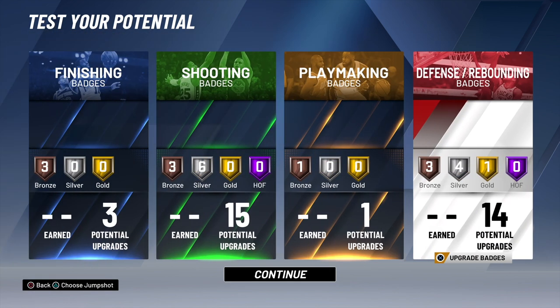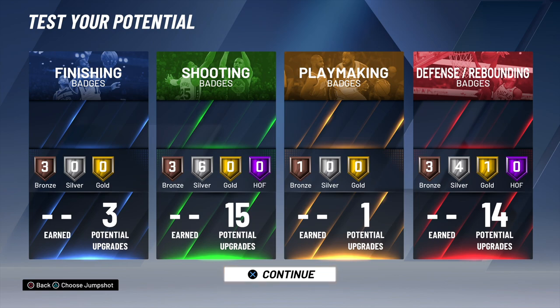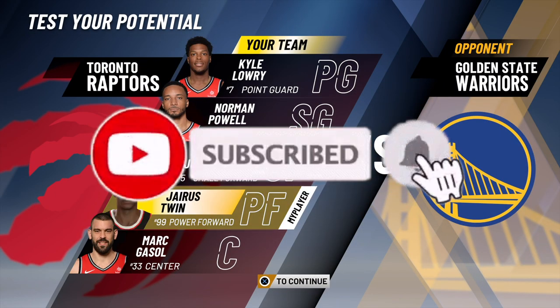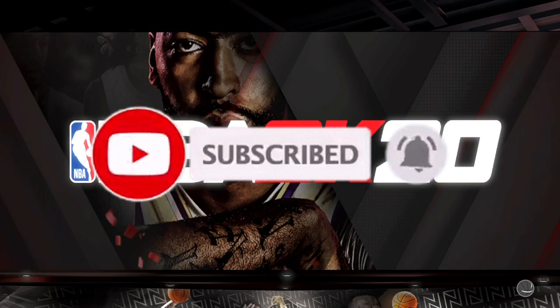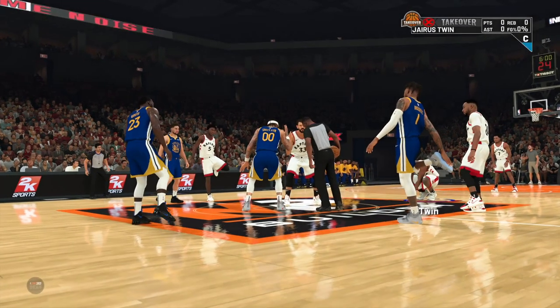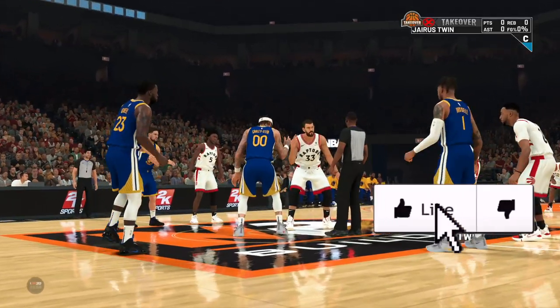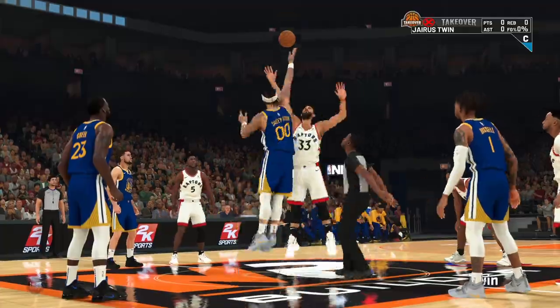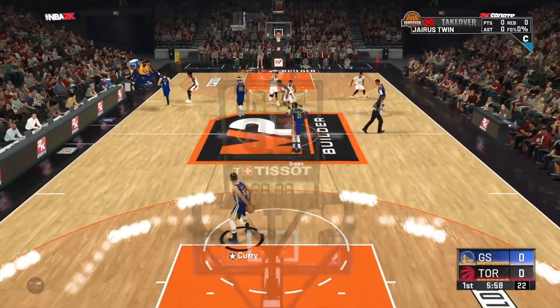Now on this screen here, you can change your jump shot. I didn't choose my jump shot because I'm out here with my boy Kyle Lyra — long arm bash activated. But let's see what we can do with this build, man. We ain't going to play a whole game — let's see if we can get one vet a day. We get a vet a day, then we out.